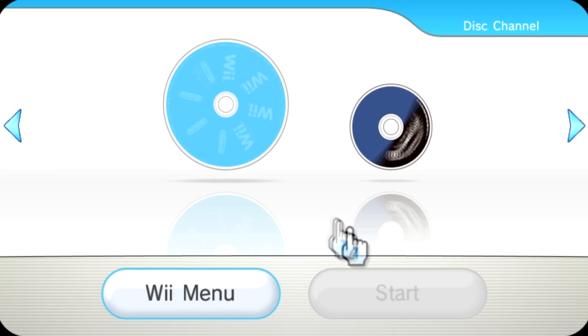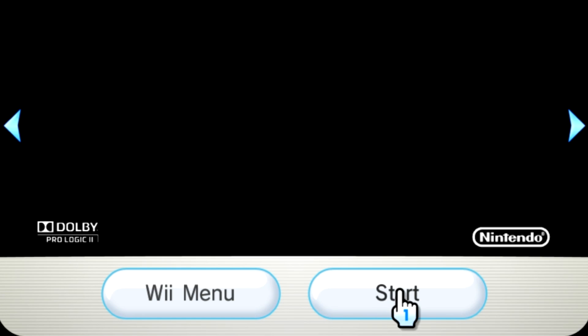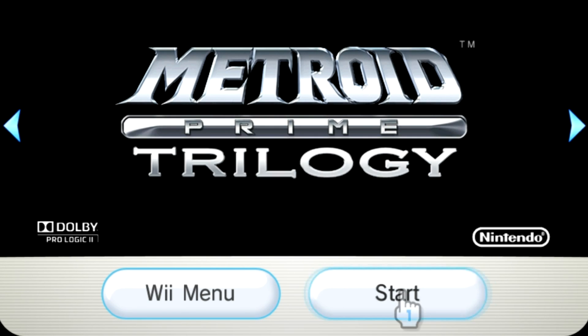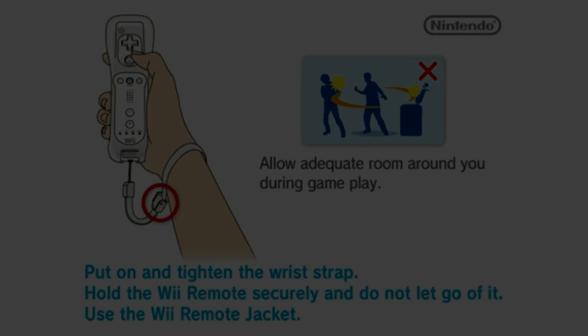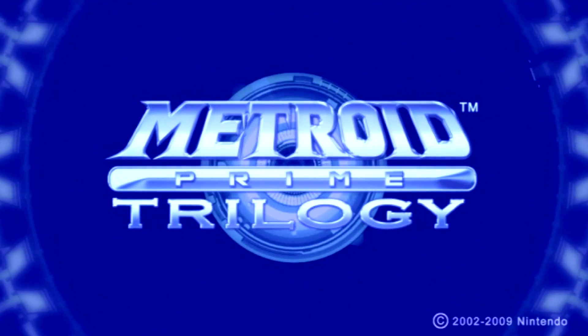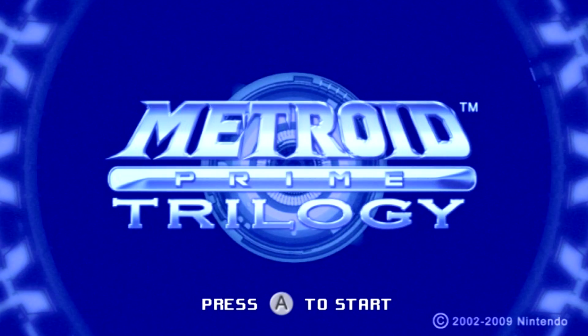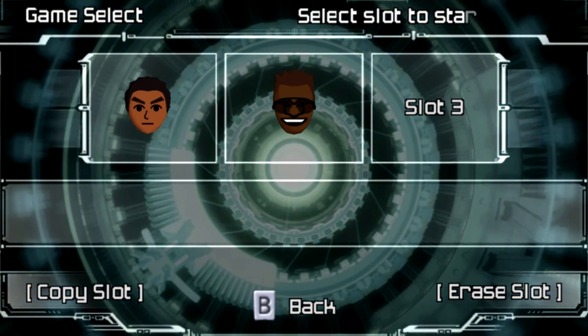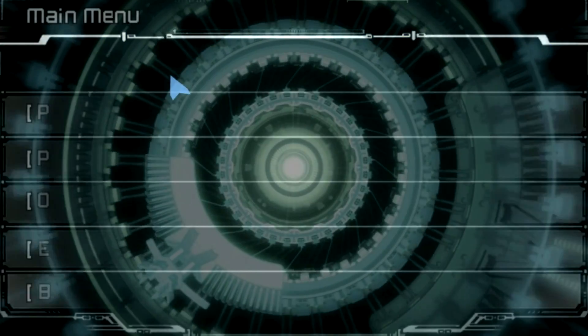So let's boot up Metroid Prime Trilogy from the system menu and see how it works. Metroid Prime Trilogy suffers from a bunch of ES launch related problems. Namely, you can only use one save slot per game. And no matter what difficulty you select, it'll default to Veteran. And multiplayer? That just loads the single player. So there's no better way to test it than to try to load Metroid Prime 2 multiplayer with the new ES launch implementation.